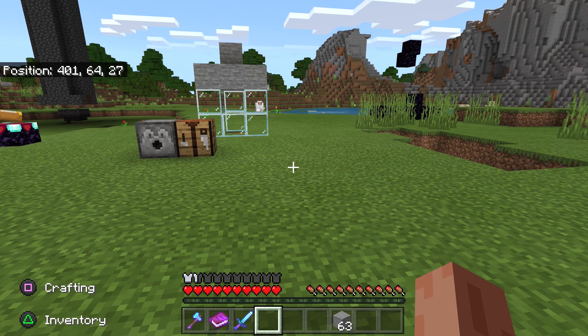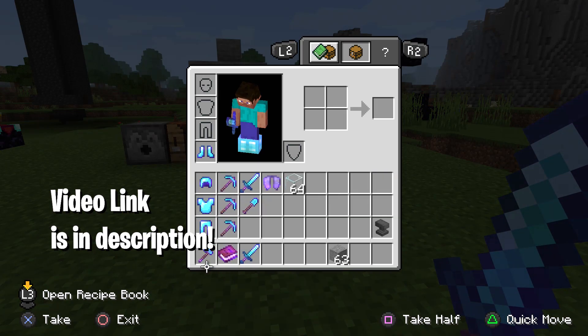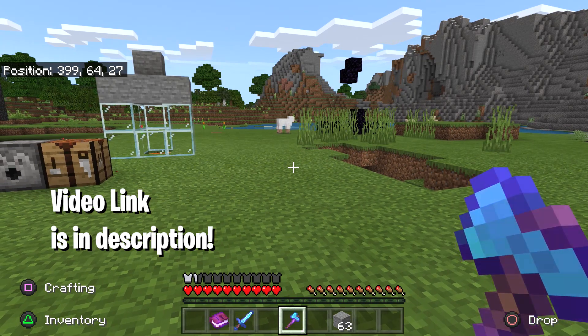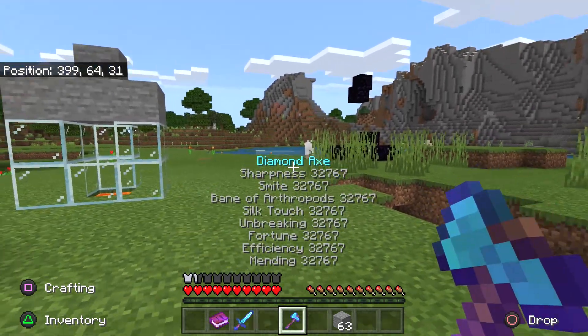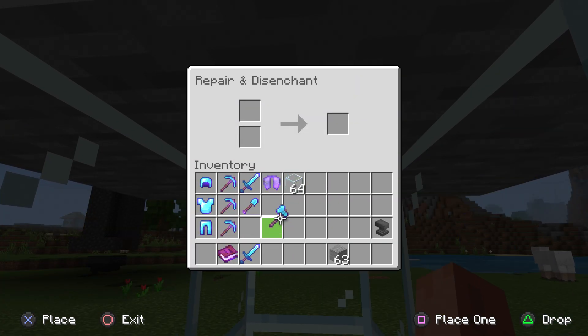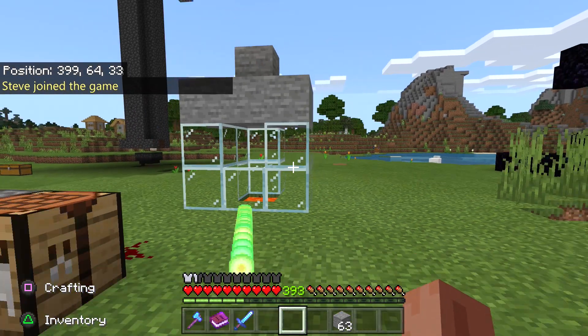You simply need a grindstone and an enchanted item. To get 1000 levels or even more, you need to follow my previous video posted two days ago to get 32k weapons. These are insanely overpowered — my diamond axe has literally more than 32k powers. Once you have that, simply put that enchanted item into the grindstone and take it out.